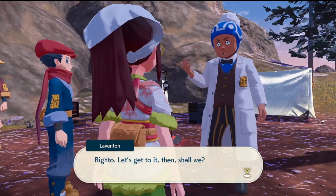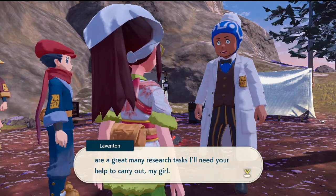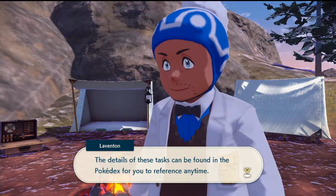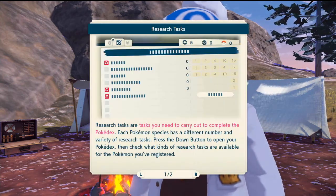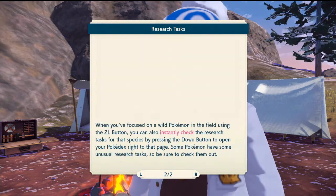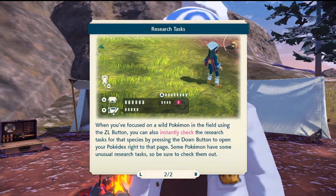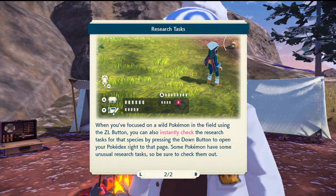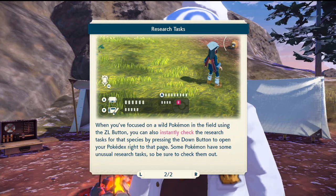Alright, let's get to it then, shall we. In order to complete this Pokédex of ours, there are a great many research tasks I'll need your help to carry out. The details of these tasks can be found in the Pokédex for your reference at any time. When you focus on a wild Pokémon in the field using the ZL button, you can also instantly check the research tasks for the species by pressing the down button to open your Pokédex to the right page.